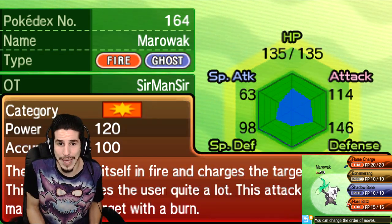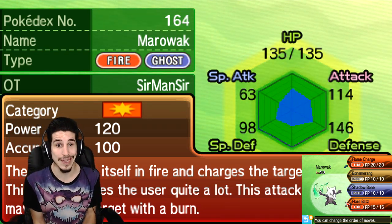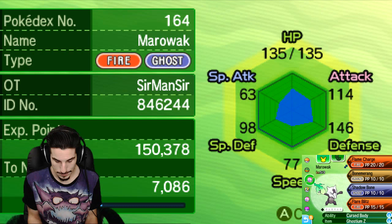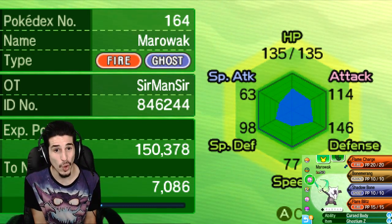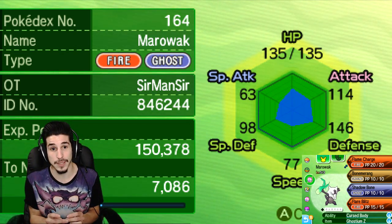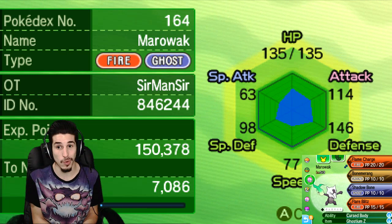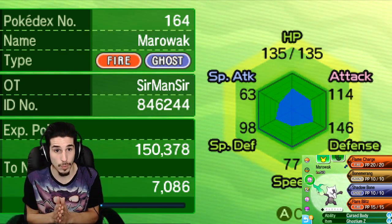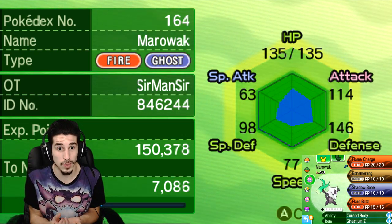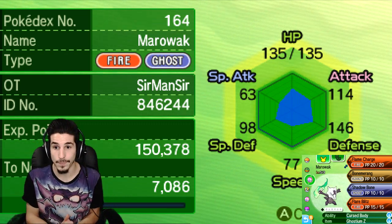Last but not least — Flare Blitz, the strongest physical Fire attack move in the game, bar Z-moves. With a Thick Club you're gonna be hitting real hard. It's Marowak's best Fire STAB move that isn't a Z-move. If you really don't want to run Thick Club, you can run the Fire Z-move. Thick Club literally doubles your attack, so if the Fire Z-move is base 200 with Flare Blitz — you guys can do the math — but the point is Thick Club is the item you want.